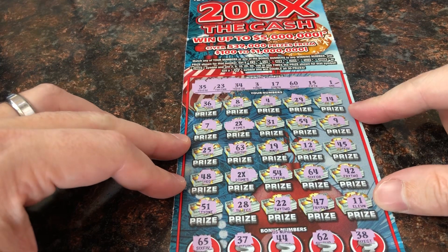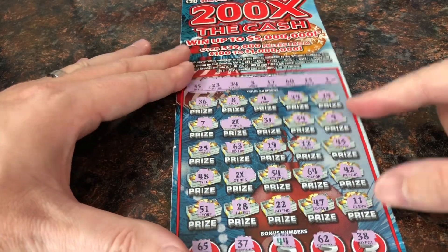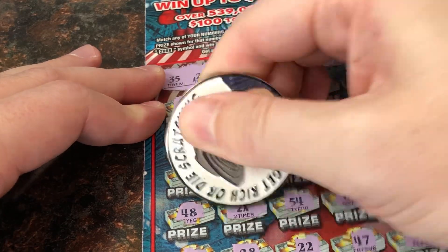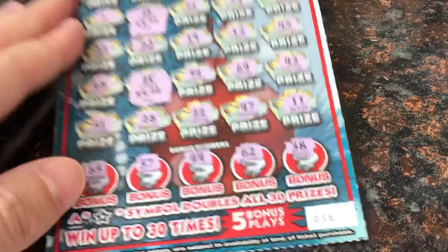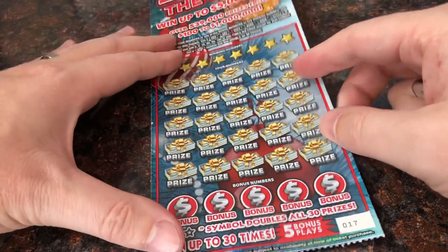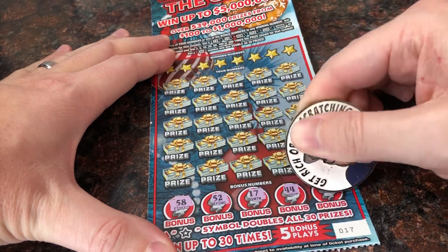Continuing ticket 16: 51, 28, 22, 47, and 11 — nothing there. Just those two 2xs. This is Florida — it's probably five under each. That's what Florida does. $20 break-even. I'm going to get the next one just in case.